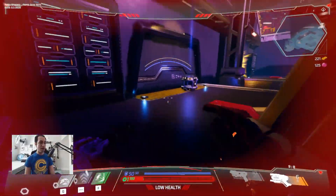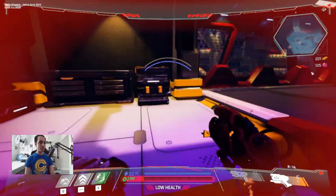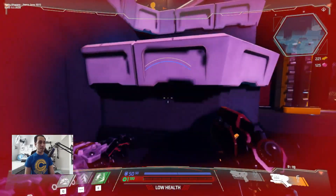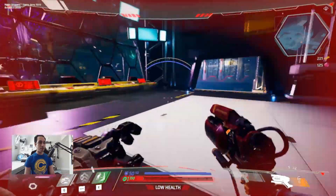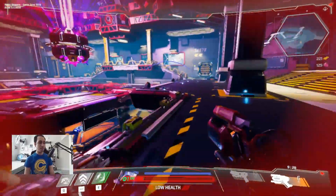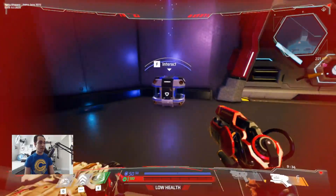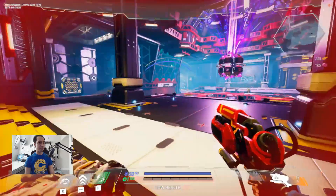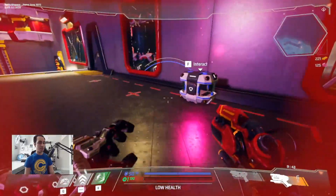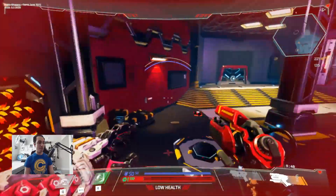That doesn't give us health but gives us shields I think. Just double-checking around, see what we find — nothing else here. My ability keeps recharging every time I use it. There's a box there. Anything else up here? Nothing — nothing. We're at one health, which is crazy.